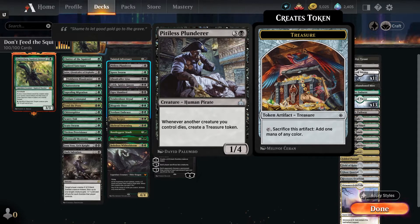Pitiless Plunderer actually creates an infinite loop. You have to have at least one other squirrel token, Chatterfang, the Plunderer, and a black mana — four things. But if you have that, every time you sack a squirrel to Chatterfang's ability, it creates a treasure token, and then the treasure token makes Chatterfang create another squirrel, and then that treasure token can be sacked for a black, sack the squirrel, and it just goes over and over again — you can chain-gun your opponents' creatures down. The more squirrels you have when you start activating it, the quicker it'll work, though it's kind of onerous in Arena.